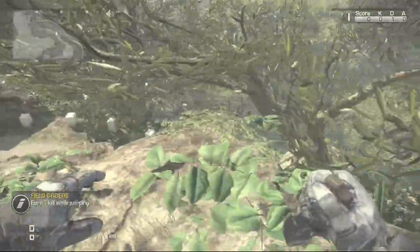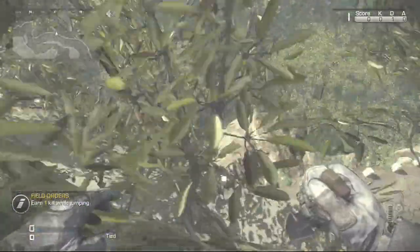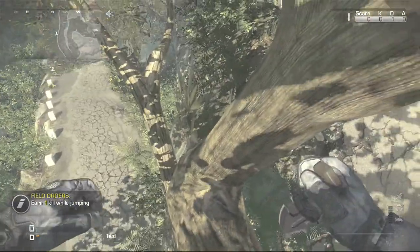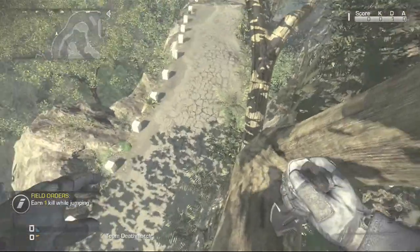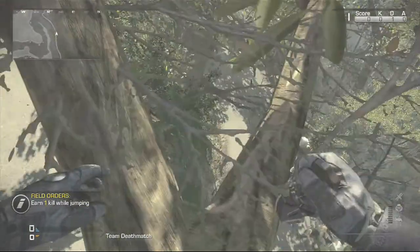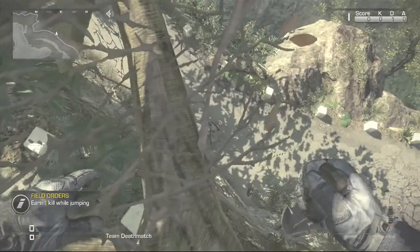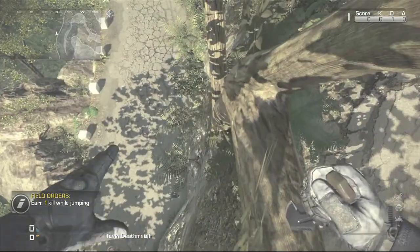All you want to do is come up to this part of the actual sort of rock thing here, and you want to just do a short little sprint jump and you'll land in the tree, just like this. This spot is really good for infected — you can just sit in the tree, and you can move around a little bit in it, but you will fall out if you move around too much.